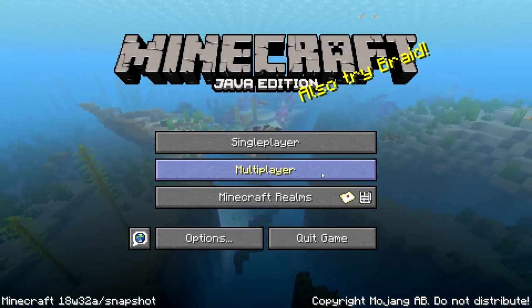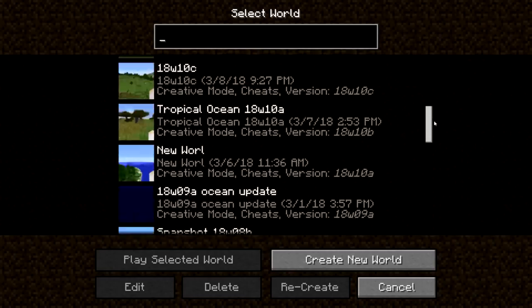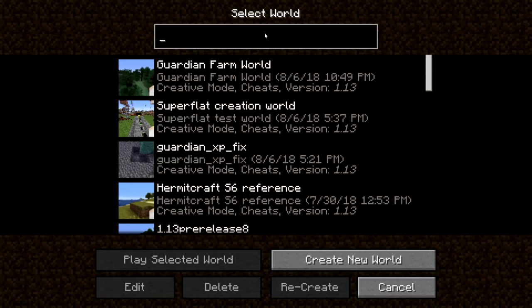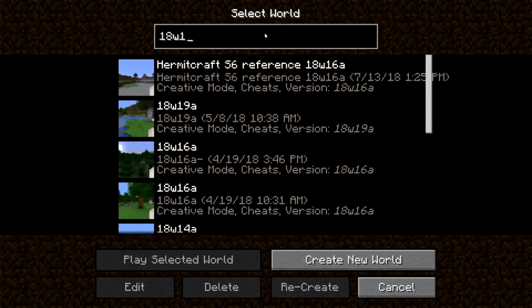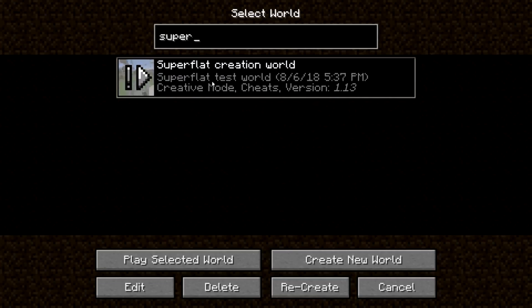The first change from the week 30 snapshot is that we now have the ability to search for single player worlds. This is very helpful if you have a lot of single player worlds like I do. If I wanted to find the world I created in snapshot 18w19a, I type in 18w19 and there it is. If I wanted to find the super flat creation world, I type in part of the name and it pulls right up. Very easy to use and very useful feature.